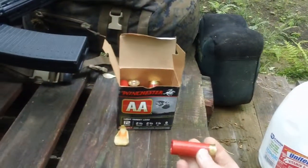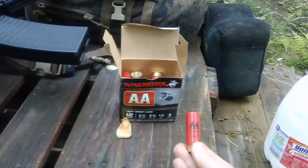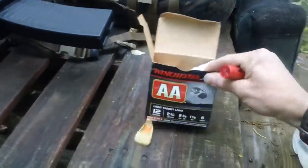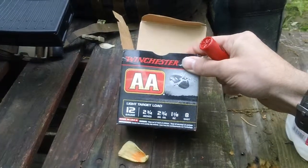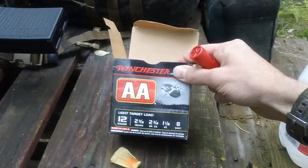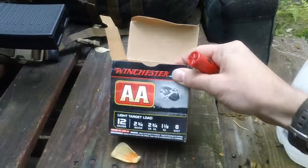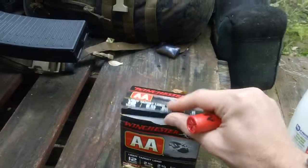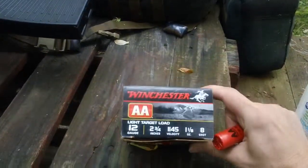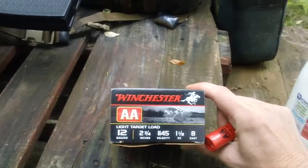This is the Winchester AA ammunition specifically. This is the 12 gauge two and three quarter inch, two and three quarter dram equivalent, one and one-eighth ounce shot with number eight shot specifically. This is what it looks like on the top of the box — 1145 feet per second. That's what I got here today.